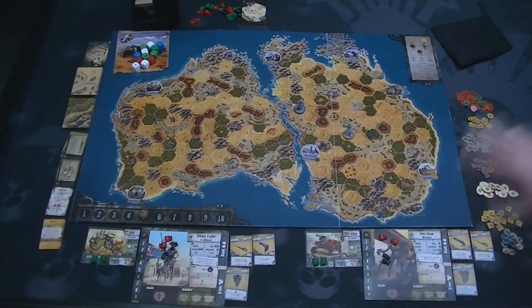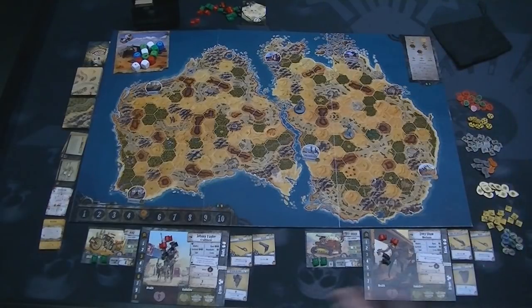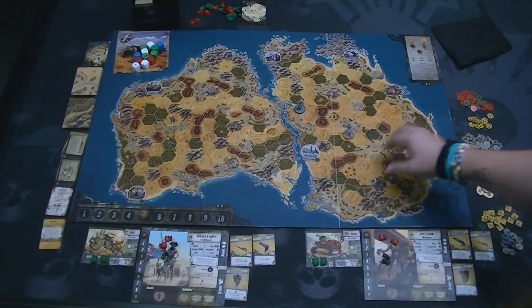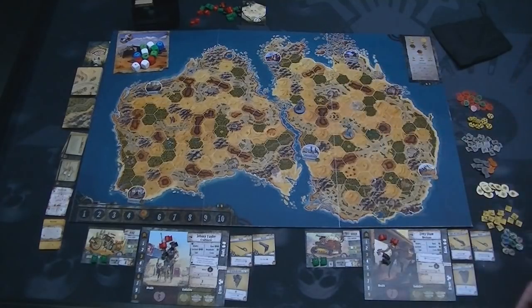What you see here is this cool map of Australia — obviously not the current Australia; Australia, as I know, isn't cut in two. There are lots of different spots: forest areas, wastelands, and spots with craters or chasms that are impassable, which will impede your movement as you're moving around the board.